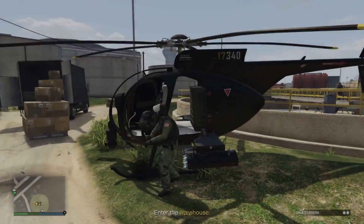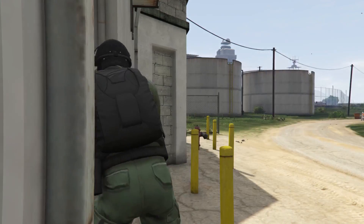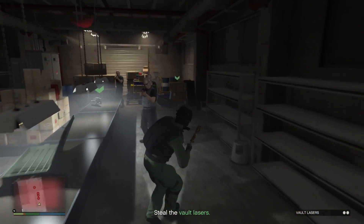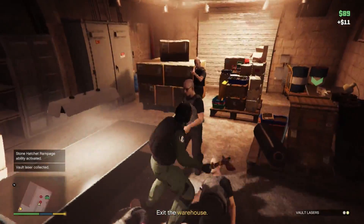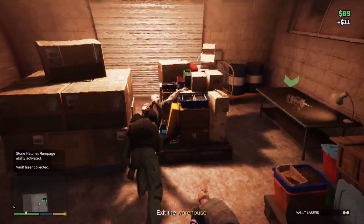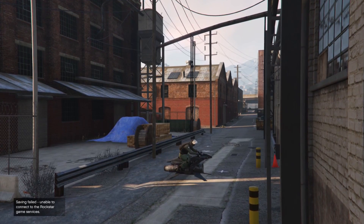You want to get the Stone Hatchet ability and then take out the Juggernaut first, because his minigun is the only thing that can shred you through the ability when you have tons of health. Once you take out everyone outside, the Vault Lasers will be inside the warehouse. You can only carry one at a time so it's not the most solo-friendly mission. Having a friend is going to save you a lot of time. Then once you collect them all, just bring them back to the arcade.